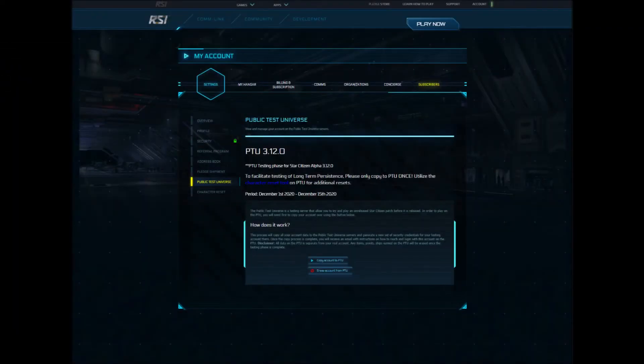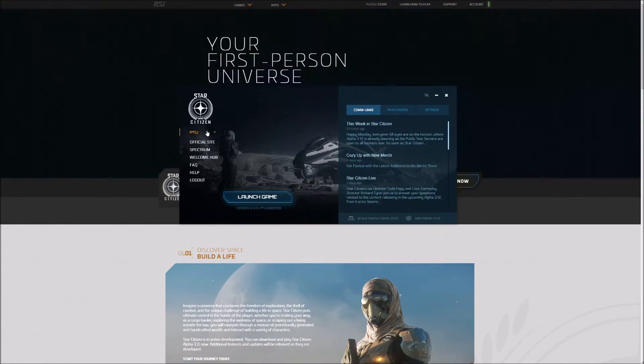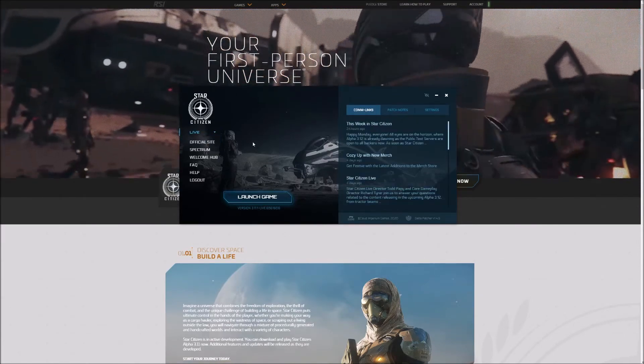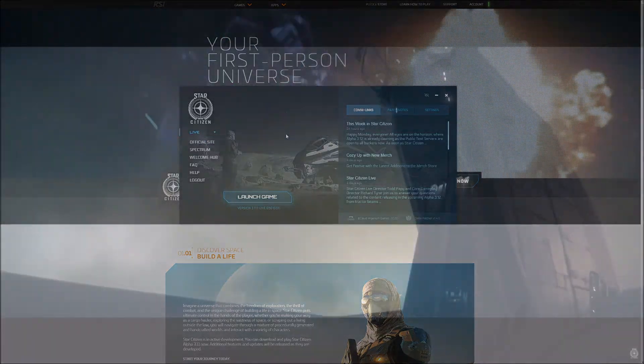In order to check whether you're even able to download it, go to your account page. On the left you're going to see a button — Public Test Universe. If that's greyed out, you don't have access. If it's not, click on it, and in the center you'll see 'copy your account to PTU.' It can take a little while, so CIG will email you once it's done. Once you've got that email, go to your launcher, and where it says live on the left-hand side, you can switch to the PTU build. It will be like downloading the game — this one's quite a sizable download, about 60 gigs — but once downloaded, just make sure you're on your PTU build and you're good to go.